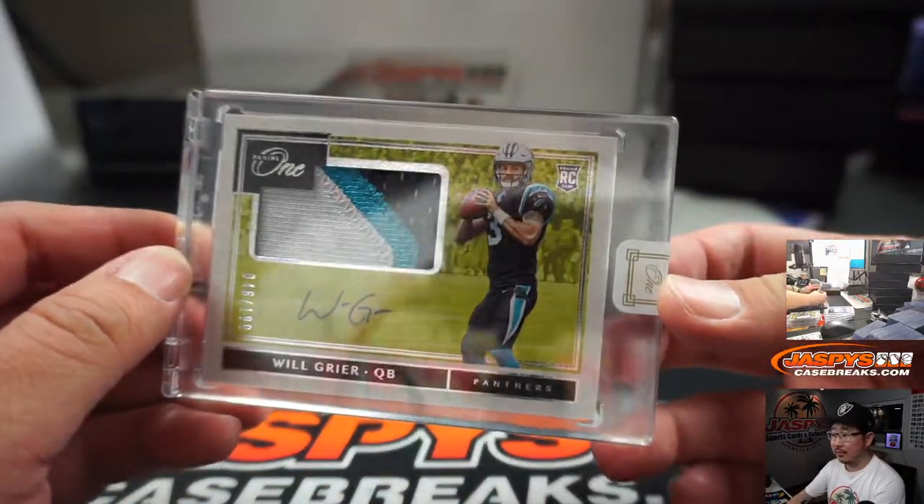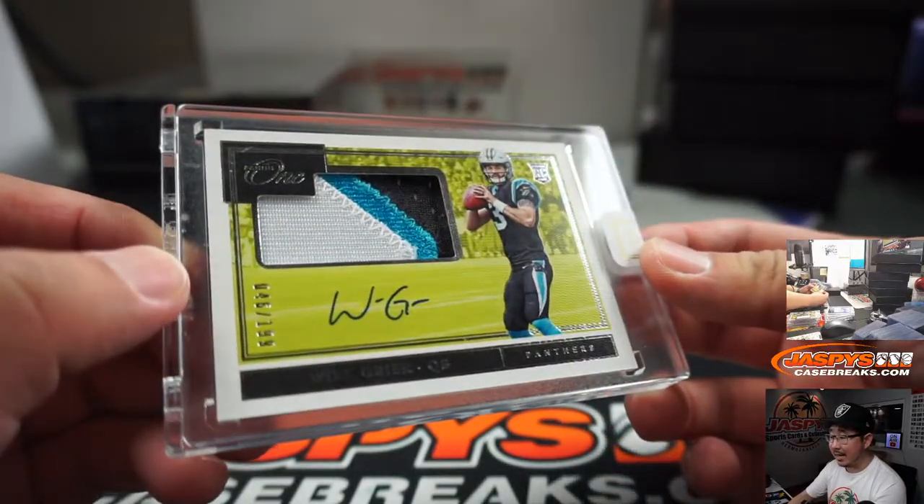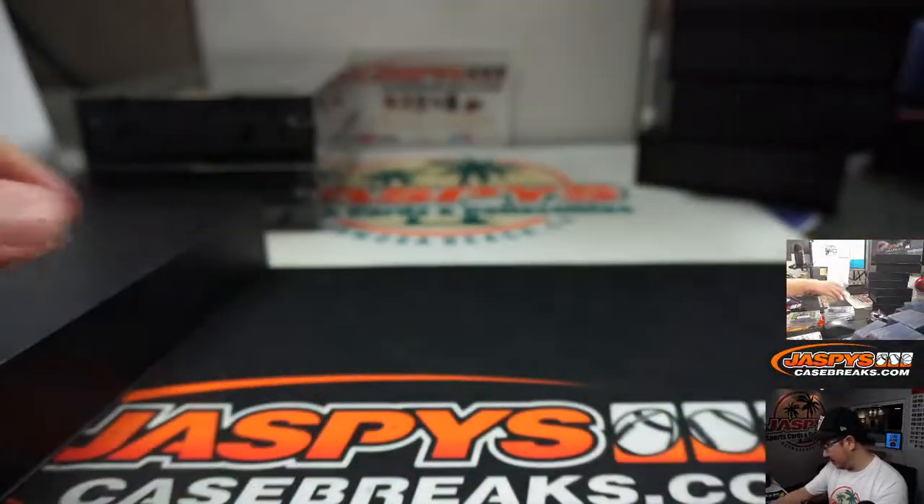It's Will Greer, 46 out of 199. Nice patch in there, nice on-card autograph. Steven Olsen with his Panthers.